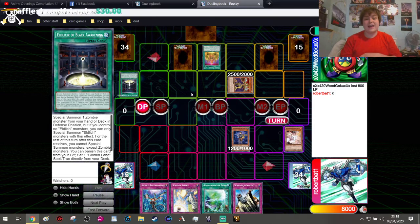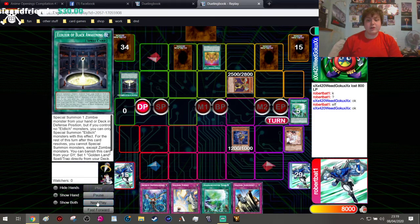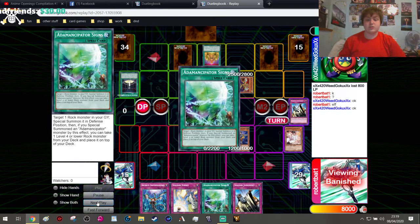Drawing this card made the hand even better — the thing is, this hand was pretty much garbage before. So we go ahead and use the effect of the Adamantapacer and banish the top 5 cards from our deck. We go ahead and banish those, then get to summon the Water Rock from our banish zone, and put the other cards to the bottom of the deck.